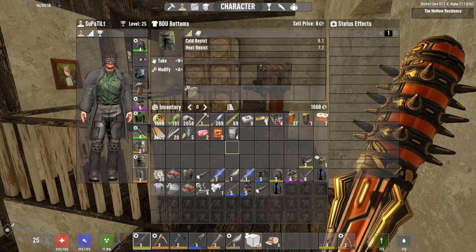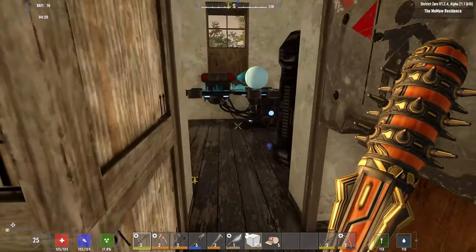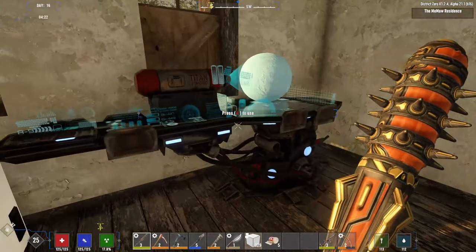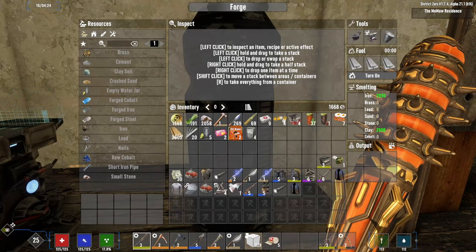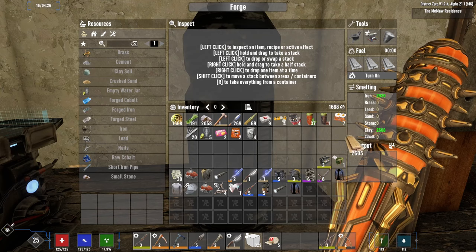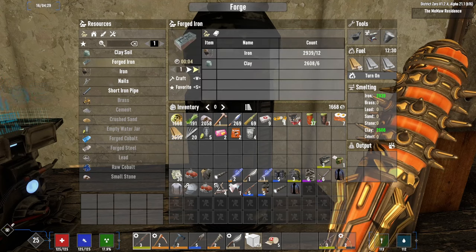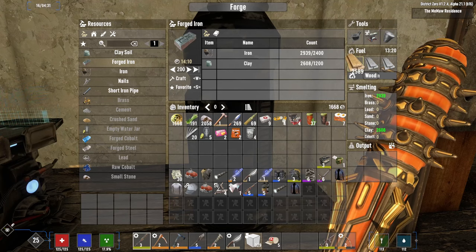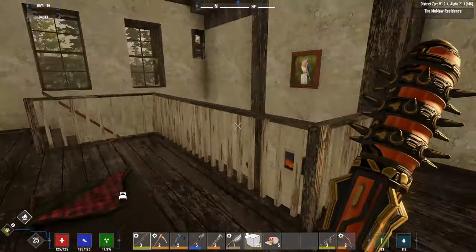I have a bunch of stuff to sell. I'm pretty good on food and water right now. I made a bunch of cobblestone and have a ridiculous amount of iron — I should probably make some forged iron. We'll do 200. That's a big old chunk of forged iron.